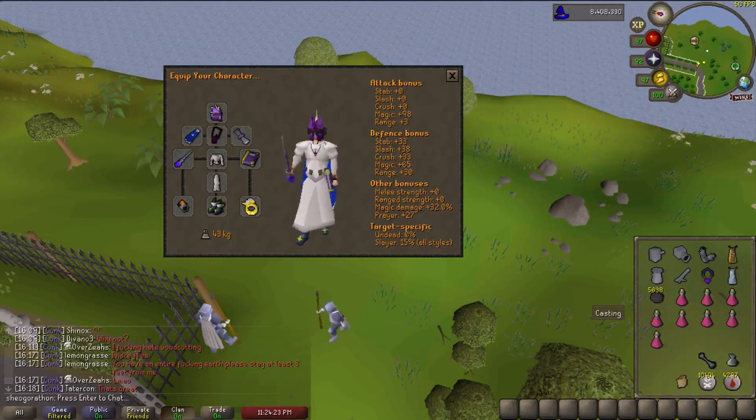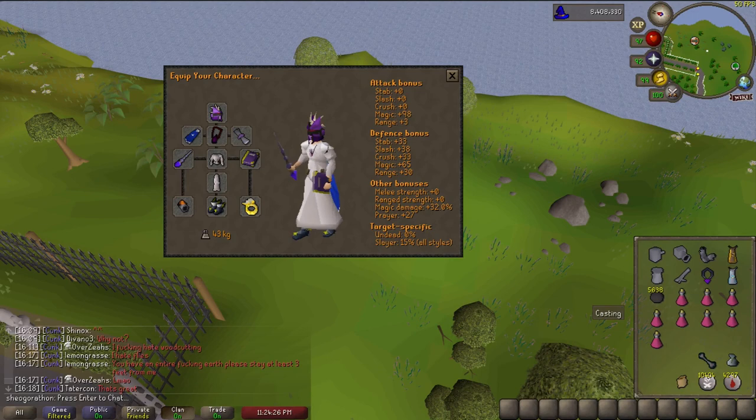Magic accuracy, damage, and prayer bonus are now all a priority. I continued wearing my basic god robes and prayer boosting gear and was hitting 80k XP an hour on task. Full best-in-slot magic gear would most likely raise the XP rates by 10-20k XP an hour. I bring the exact same equipment as with neck reel tasks, the only difference being you take 0 damage so you don't need runes for blood spells, only ice spells.